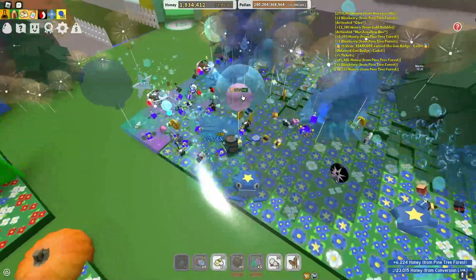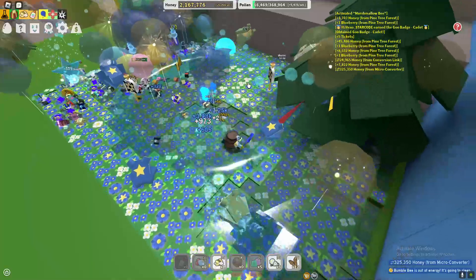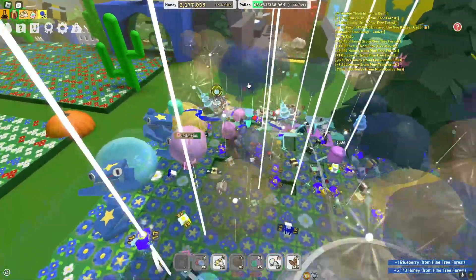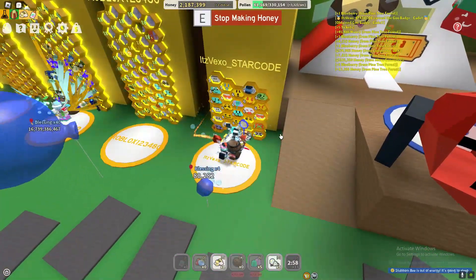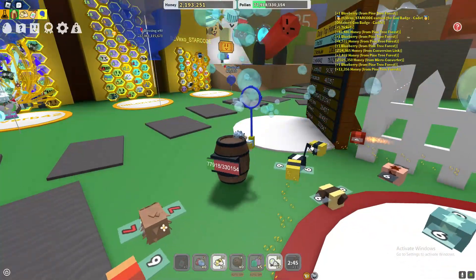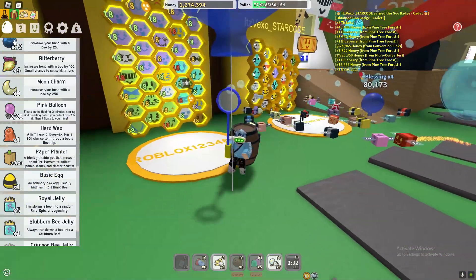I've got enough tickets for a decent bee — let's see what we can actually buy with our tickets in a moment. We've currently got like two million honey which is a whole ton. I'm going to go ahead and spend some of that. Should I buy this ordinary egg? I might as well — let's buy it. An ordinary egg, why is it so expensive? It's literally like a million. But yeah, we've now got one of those.